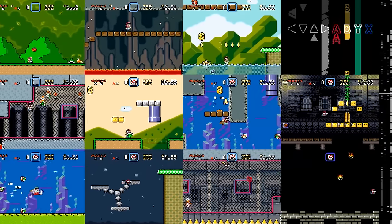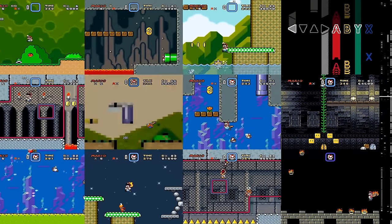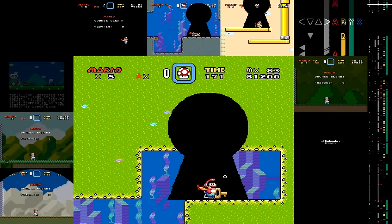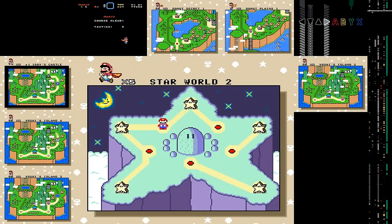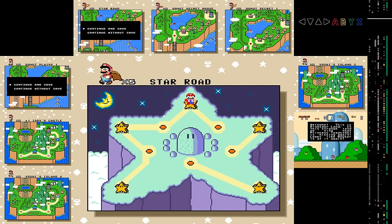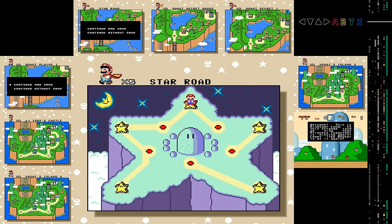To explain this TAS I want to talk about the main obstacles the TAS author Master Dune ran into while creating this route. The levels all start together on the overworld so it only requires an A-press to sync up each level at the same time. The only exception is Star World 3 which starts on a Warp Star instead of the actual level, so a right input is included to move it over. This is because the starting positions are wherever Mario ends up after beating the previous level.